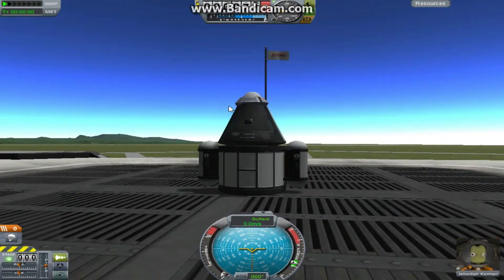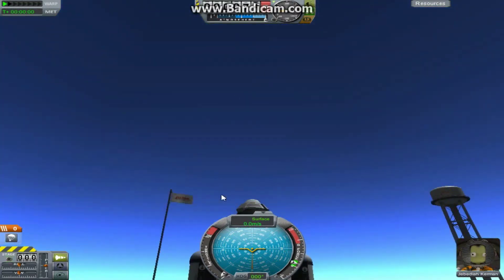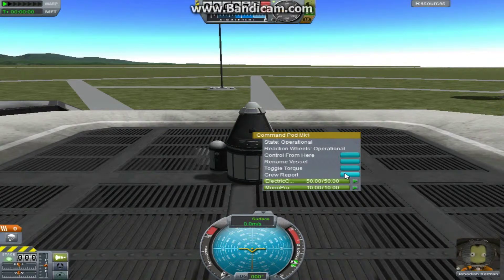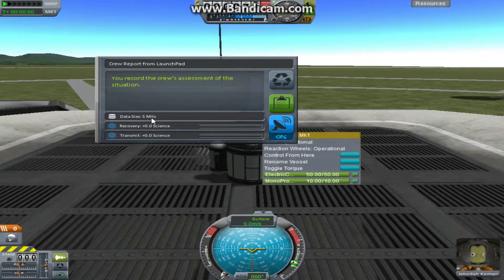We have our craft sitting on the launch pad, or up in space if you decide to put this on top of a rocket and launch it into orbit. We have our science experiments, but before we use them we can do a crew report. Right-click on the capsule and click crew report — this is how you start off and get your first few science points. It comes up with a little feed where you record the assessment of the crew situation. It will give you the data size so you can transmit it back, how much science it's worth if you recovered the craft once it landed, and then a transmit value which will always be less than or equal to the recovery value — because game balance. So you want to keep the data and recover it.